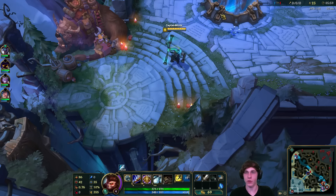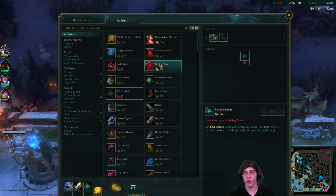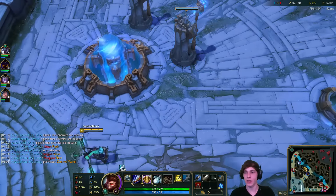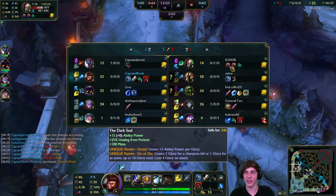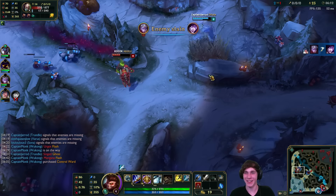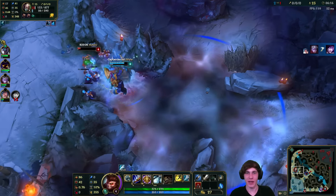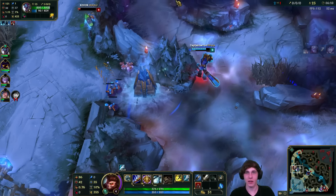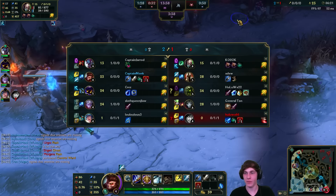And yeah, even in previous seasons with only two Krugs you'd still want to focus the small one. Actually Singed is proxy farming - interesting, and he's going extra dark seals. Trundle might just kill him here - he has level 6. This seems like a bad idea for Singed. Trundle didn't pop ult - I think his ultimate might have just killed Singed... not quite though. I'm on the way bottom. Pantheon is just chilling, possibly going back to base.